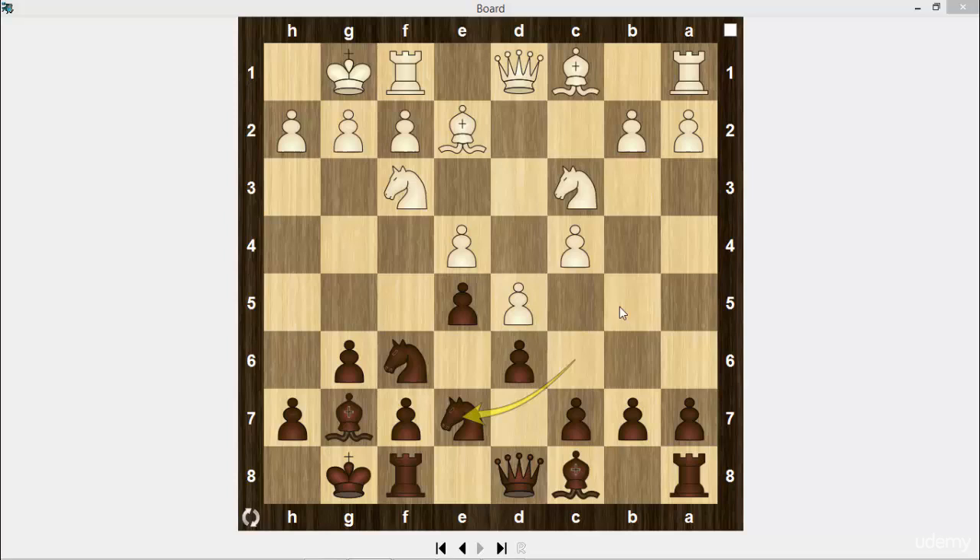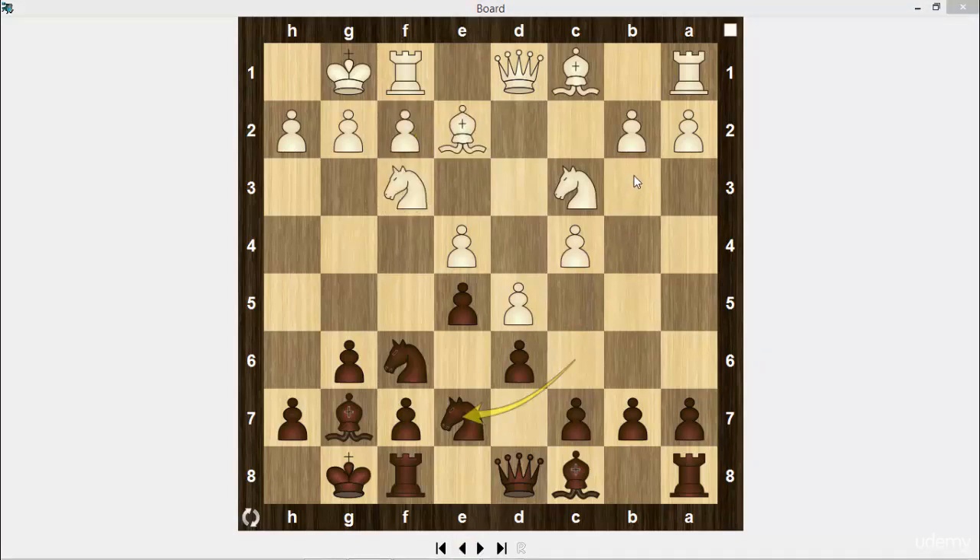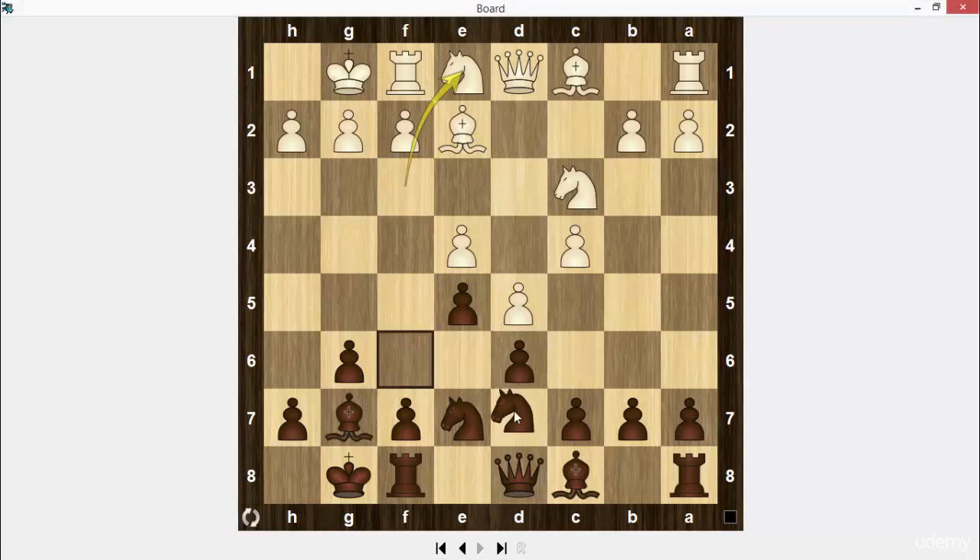White's plan is to attack on the queenside and try to get some material advantage. Black's plan is to attack on the kingside. Black can transfer his knight to g6. Knight e1 — the knight will be transferred to d3 and it takes the c5 square under its control. It also leaves the f3 square for the bishop or the pawn. Other possible plans in this position are b4 and knight d2. Knight to g7 — the knight prevents white from playing c4-c5 and also allows the f-pawn to move.